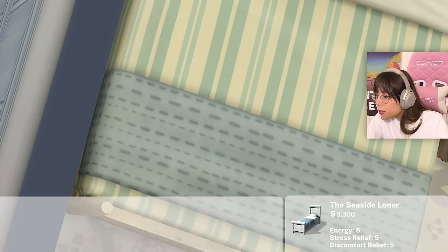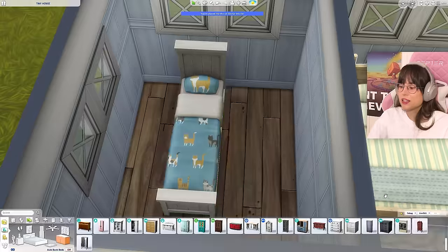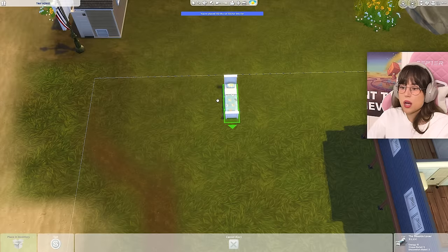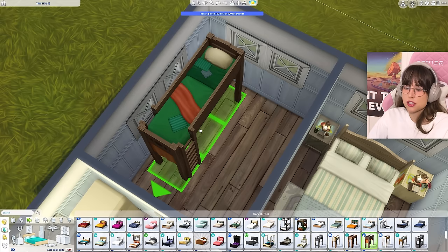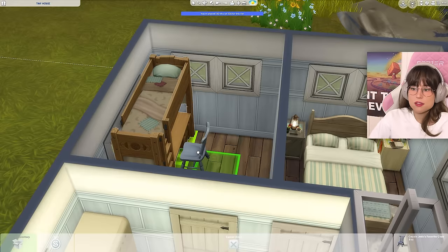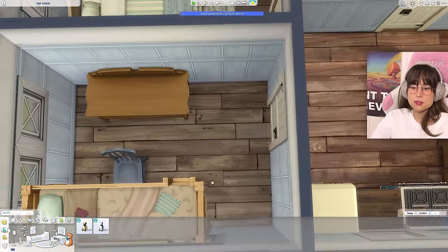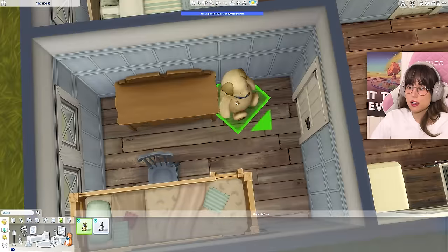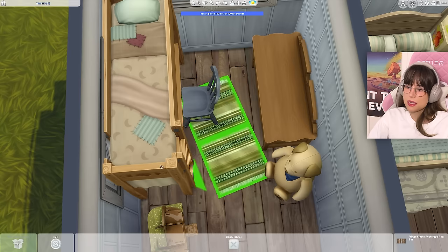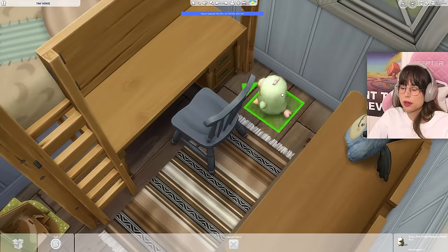How much does this bed cost? Three thousand — no! I thought that was gonna be like 500 or something. We're not having this bed. What if we do a bunk bed situation — and under that a little bed with a chair? Then a little dresser — yes, I like that dresser. We also need some kid toys: a little dog, a tall house for 125, a carpet, a toy for 50, another toy for 65, and a little calendar for 50 simoleons.